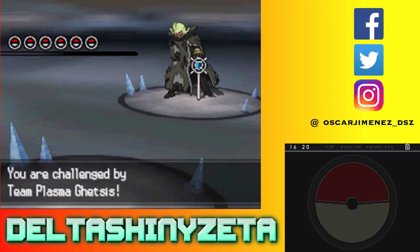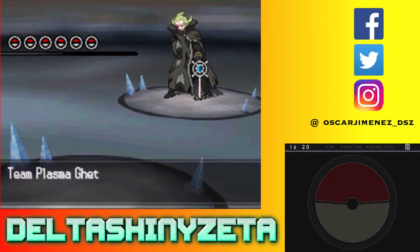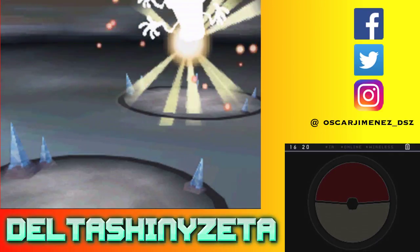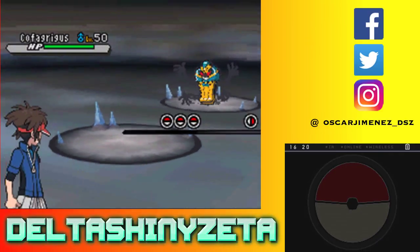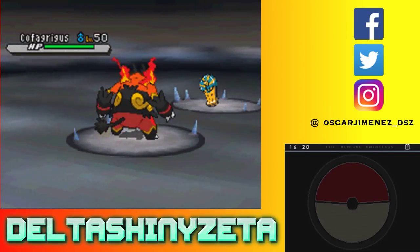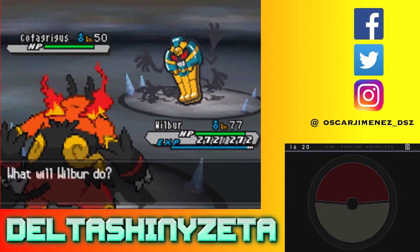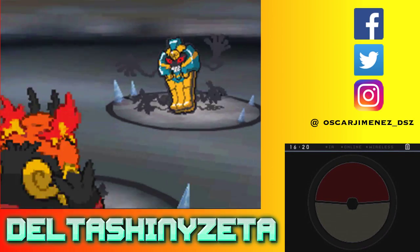This is getting a little ridiculous — this is so many Team Plasma battles, it's pretty insane. Alright, so he's got six Pokémon. The biggest issue right now is the fact that I have pretty much no PP on Flamethrower. This guy's a ghost type, so the only thing I can possibly do is use a Flamethrower Blitz.